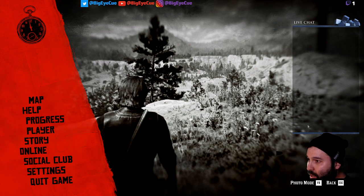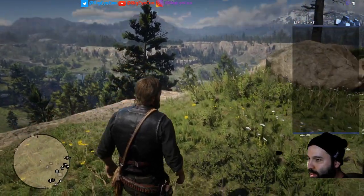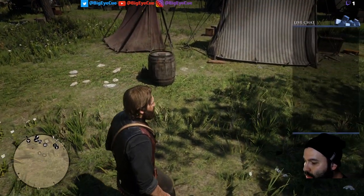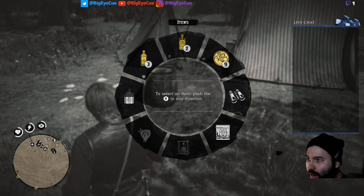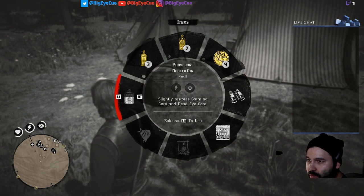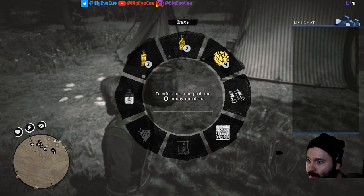So what the problem is: while you're playing the game and you press the L1 button — the L bumper button — to open up your items menu, when you go around the wheel you can go to the right, top right, bottom right, same with the left side, left, but you can't hit up and you can't hit down.